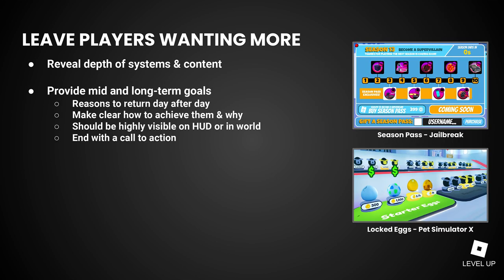Provide mid and long-term goals — whether they're climbing the leaderboard, owning exotic pets, continuing a storyline, or unlocking awesome new abilities. Give players goals they can accomplish soon in the next few sessions or days, so they feel a sense of accomplishment, and also give them goals that will take weeks or months to achieve so they have something to look forward to. Make those goals clear and front and center so they're always on players' minds. You can put them in the world — a hub where players will see them frequently — or in the UI as quests, achievements, or season passes, as long as they live in a prominent location on the HUD and aren't buried in menus where they'll be overlooked.